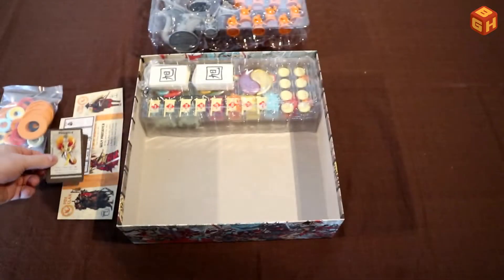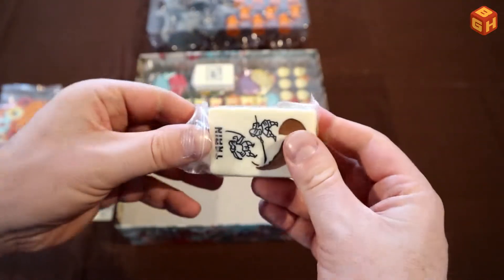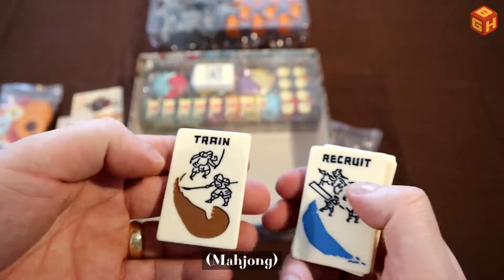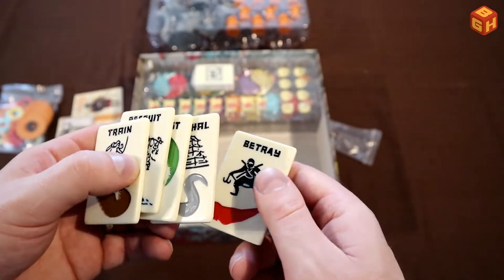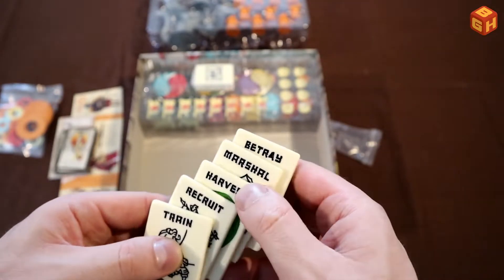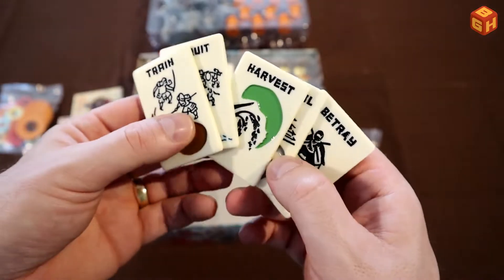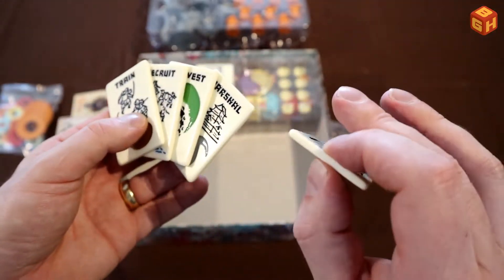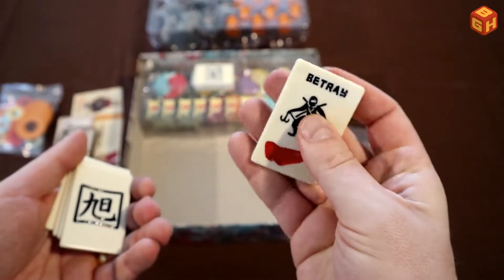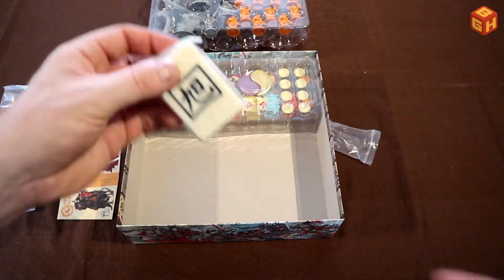So that brings us back to the phoenix. Now we also have some very cool plastic tiles — this is very hard plastic — for all the things you can do: betray, marshal, harvest, recruit, and train. That is so cool — instead of the cardboard versions from the base game, which I thought were good enough because they were pretty thick, now you can play with these. That just has a very nice tactile feeling to them. I love that.